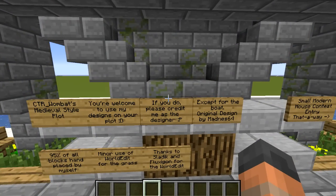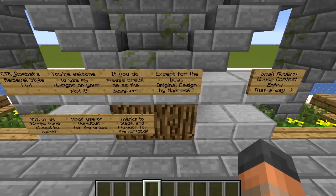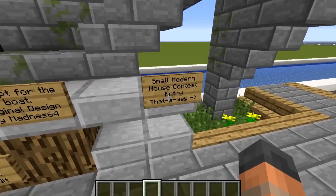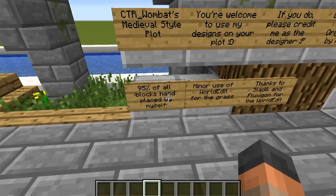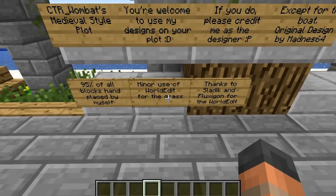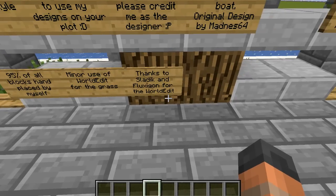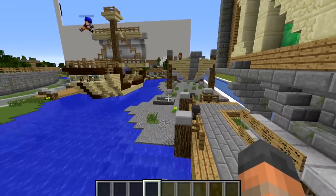It's a medieval style plot. You're welcome to use my designs on your plot — that is a great attitude. The boat was made by someone else. I'm terrible at reading and talking at the same time. 95% of all blocks hand placed by myself, minor use of WorldEdit for the grass, and thanks to Sladik and Fluxigun for the WorldEdit. Alright, where are we going to start?